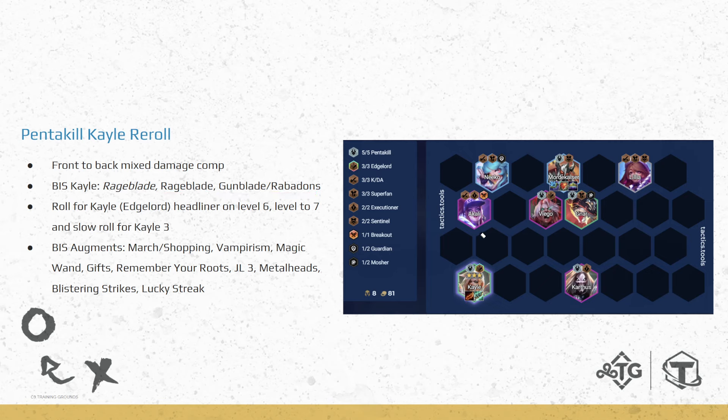The point of this comp is to really ramp up attack speed with Kale, do a lot of damage from on-hit and from her actual spell, and keep your frontline alive with Gunblade. It's a stall comp — the longer the fight goes, the stronger you are. Same as Senna, because this is a 2-cost unit, you're level 6 on 3-2 or 3-5 and roll down for your Kale. Edgelord Chosen here is better than Pentakill. Although we are vertical Pentakill, we're able to fit 3-out-of-3 Edgelord much easier with the Edgelord Chosen. In late game, we only have to play a Viego, as opposed to Viego plus an extra Edgelord where only Kayn would actually be good. After you hit the actual headliner, go level 7 and slow roll for Kale 3.